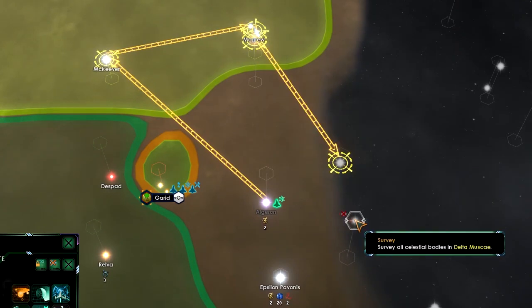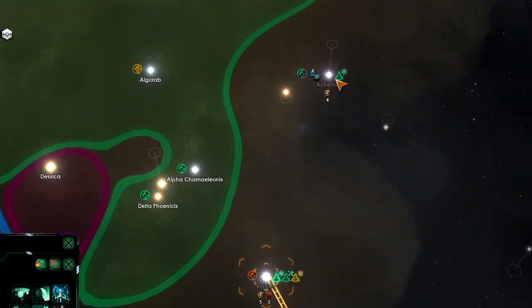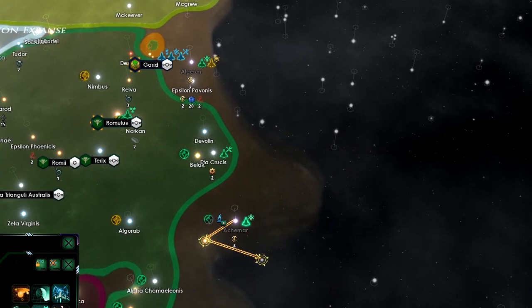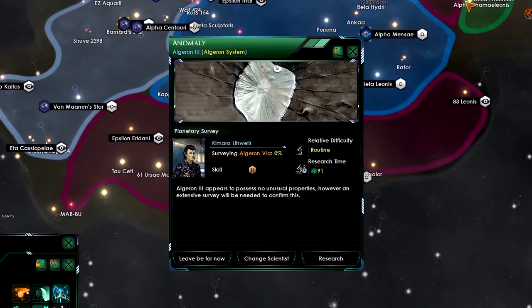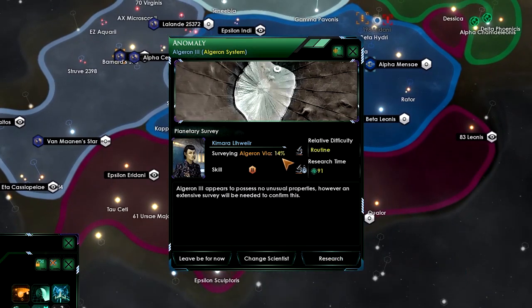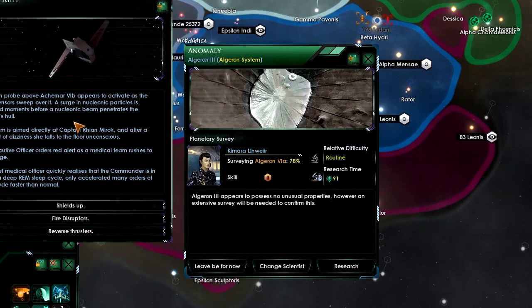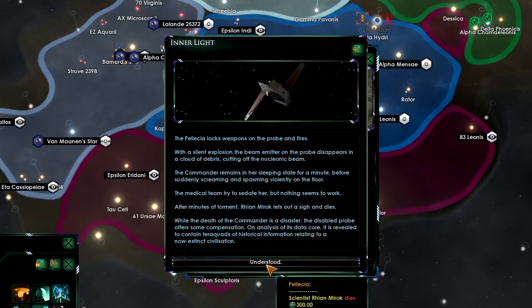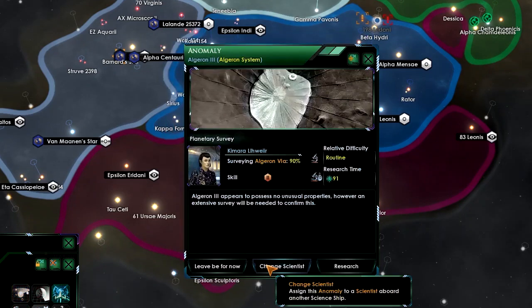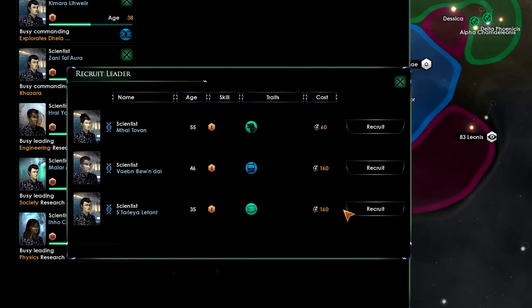We can't explore up there, so let's go this way with the science ships. The Vulcans are really being a bit snaky in how they're expanding. I'll wait for that survey to finish and then go for that anomaly. An inner light encounter — let's fire disruptors and go full power to weapons. Unfortunately the scientist dies, but it's okay. Now let's research that anomaly and get a new scientist.